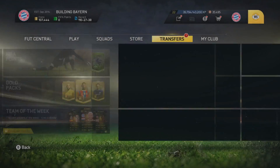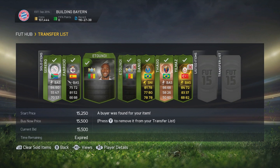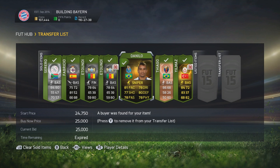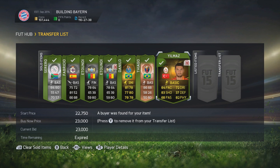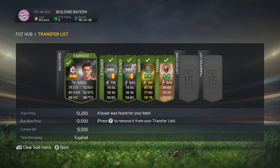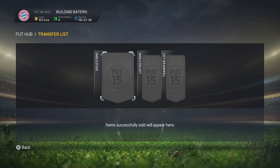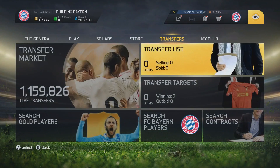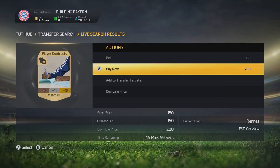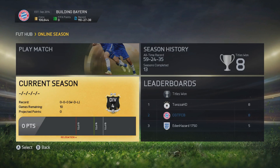It's CapGun Tom here and welcome to episode number 39 of Building Buy. We're going to kick this episode off by going into our trade pile. We have managed to sell everything from the last episode and we have 107,000 coins. Considering we signed Alibur in the last episode, I am very happy about that. We can actually already afford to buy another player for the team, but I'm going to hold off for a little while.